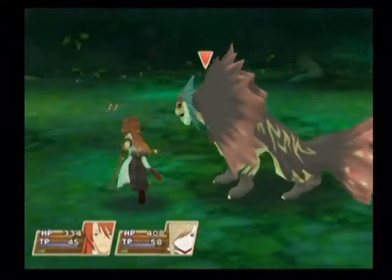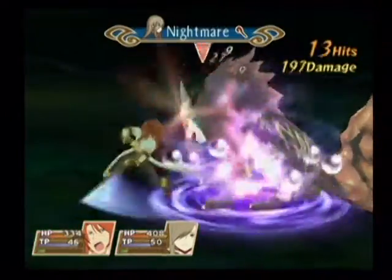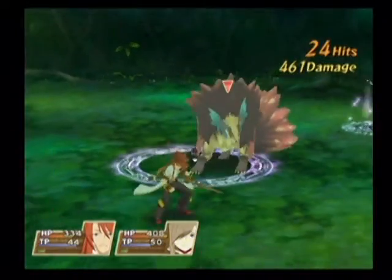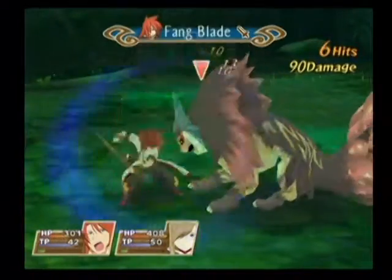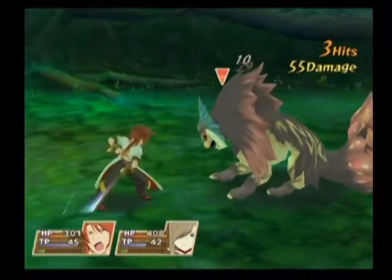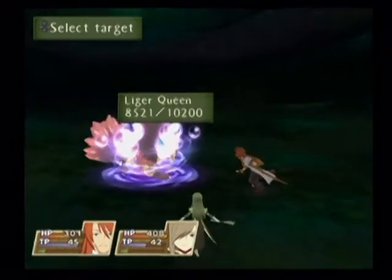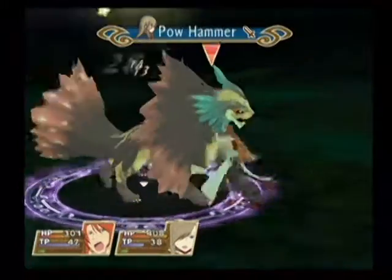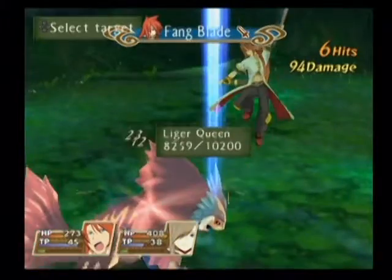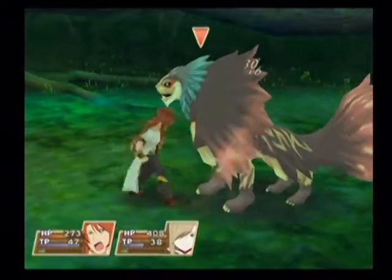That was stunned for much longer than it needed to be for me to hit it. Tier could take advantage of it though — I should have thought of that and had her do Pow Hammer. She has to be in the circle though. That's the stomping that the normal Ligers do, but the queen's radius is obviously much bigger.